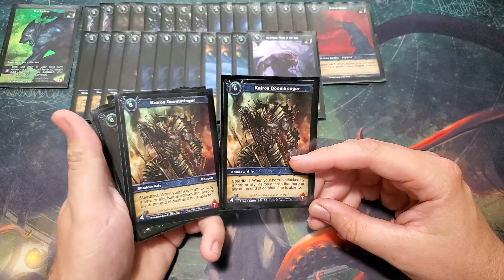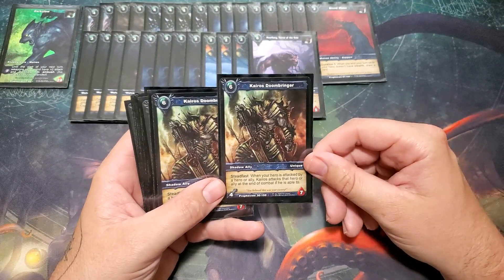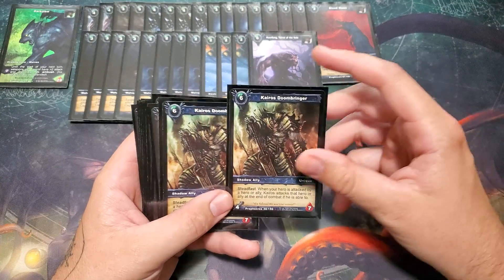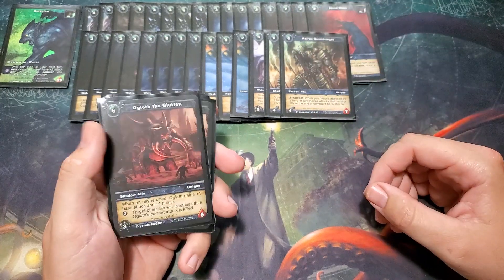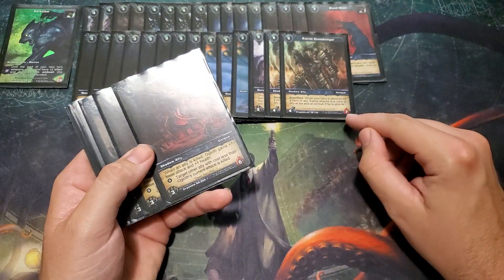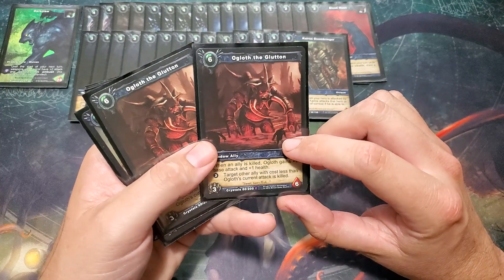Running two copies of Kairos, Doombringer — outside of having sweet art, he has a lot of health which is really good, and four attack is all right. He has Steadfast. And when your hero is attacked by a hero or ally, Kairos attacks that hero or ally at the end of combat if able. That is really, really good and really annoying — every time they attack yours, he's going to attack them back. It forces your opponent to attack into him first to kill him, and he's really hard to kill.